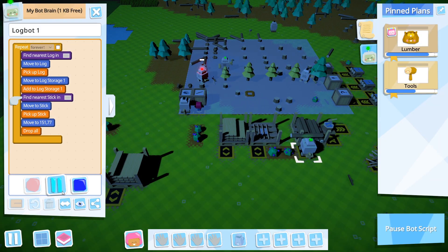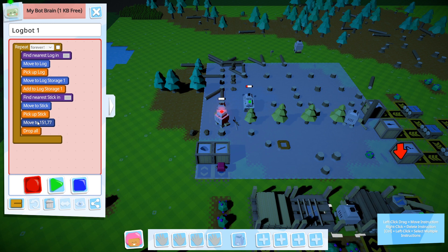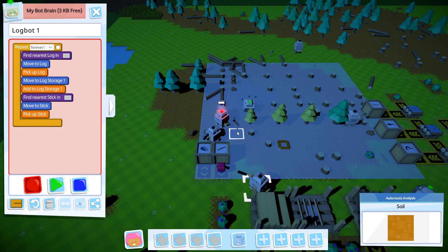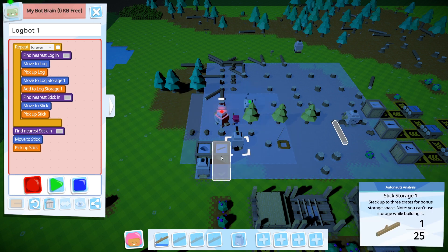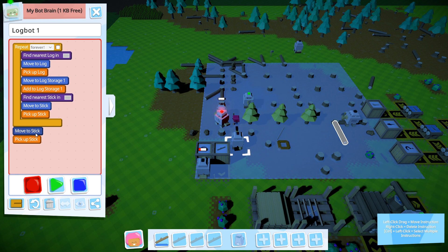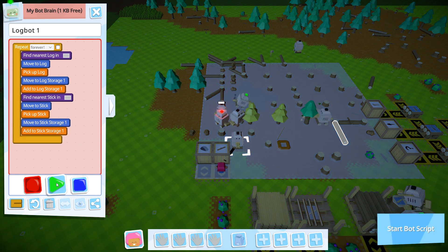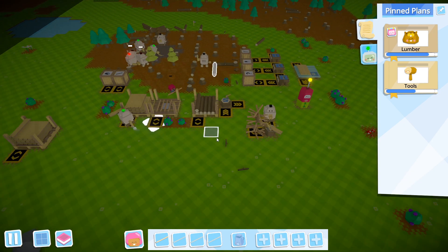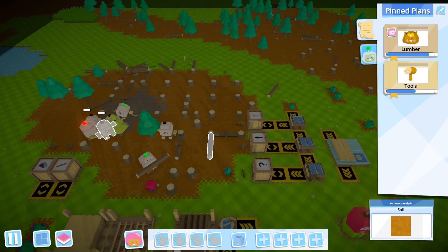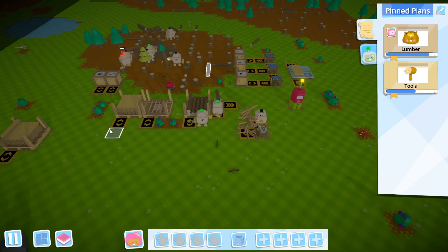So you are a logbot. Let's edit. Pick up stick. Nope, that's a pole. That's a stick. And this should work. Let's grab this pole, let's get it out of here. Chargebot is going very painfully slowly, but that's fine.